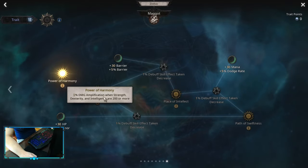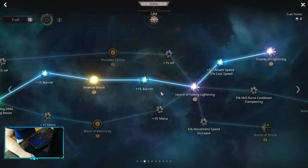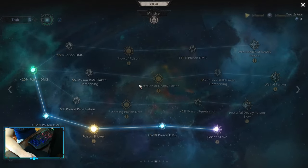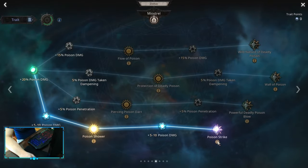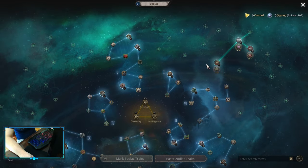Then Stench and Power of Harmony — if your stats Strength, Dexterity, and Intelligence are more than 200, which with Dagest is really easy to do. Then Leia and Minstrel. Now I'm going to show you the Specialization.